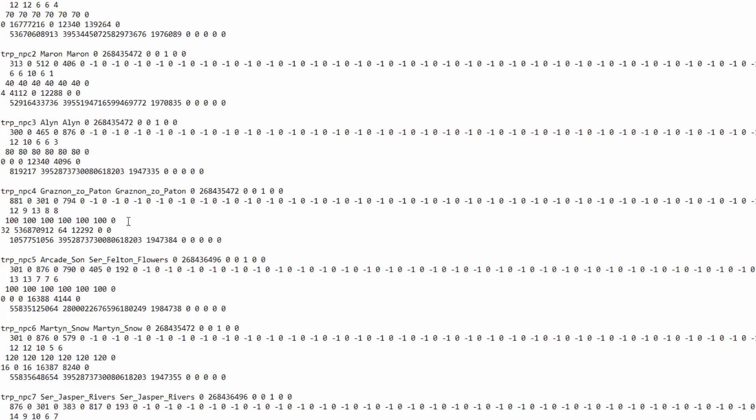There's always a space represented by an underscore between words. I need to change the name in two places — the game name and the display name. I like to use Ctrl+C to copy the first one, then highlight the second and press Ctrl+V, so I know they're spelled exactly the same. So: Arcade_Son and Arcade_Son. Go ahead and press Save.